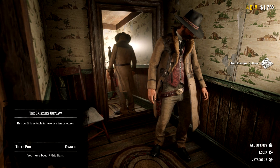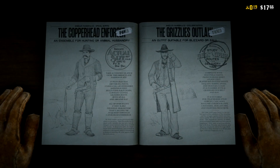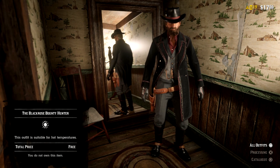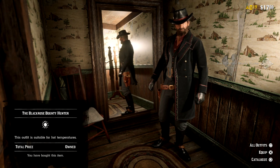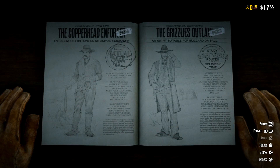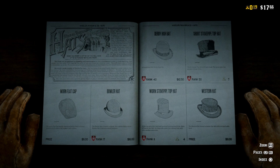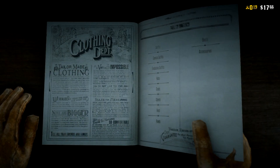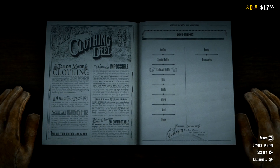So there you guys have it — a whole bunch of free items that we get, well, I guess not free when you think about how we spent a hundred bucks on the Ultimate Edition. But there you have it, that's how you get all the items for buying the Ultimate Edition of Red Dead Redemption 2. Thank you guys so much for watching. I haven't really had a whole lot of time to play it because of work, but the little bit I've played I'm excited for.